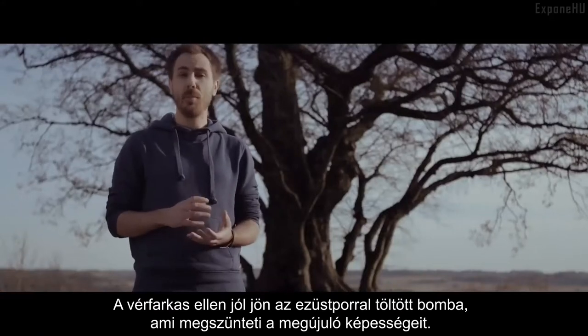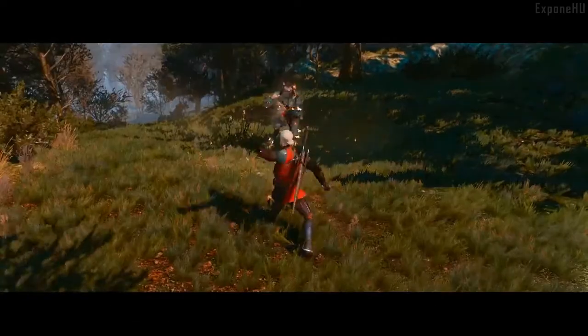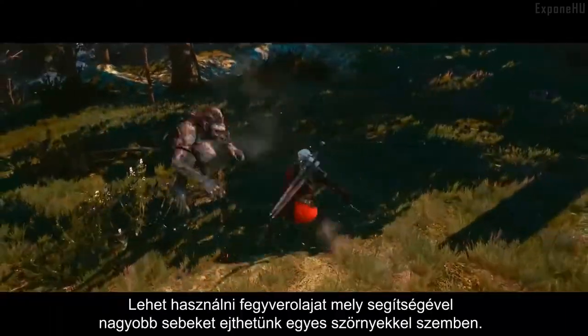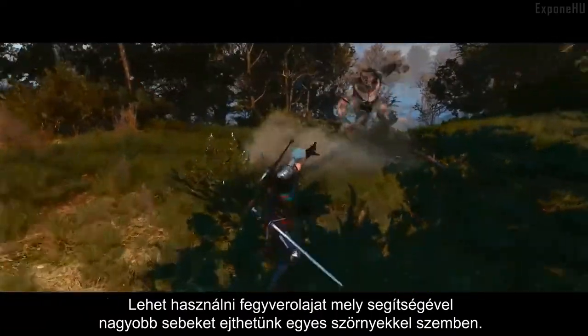With the Werewolf, a bomb filled with silver powder will take away his regenerative abilities. This will make it much easier for the player to defeat him. The player can also use weapon oils to coat his weapons, which will make them do enhanced damage against specific enemy types.